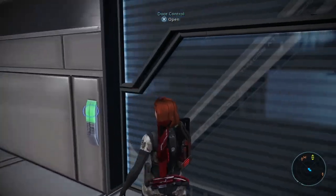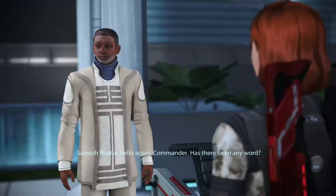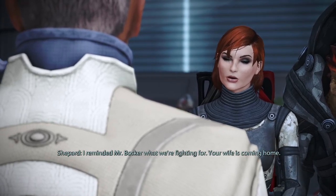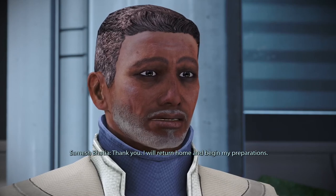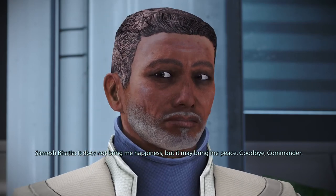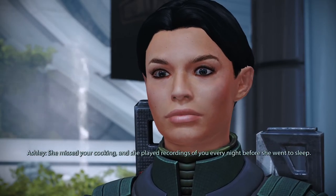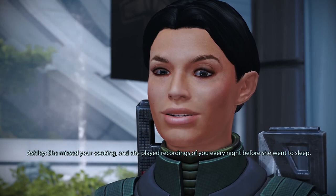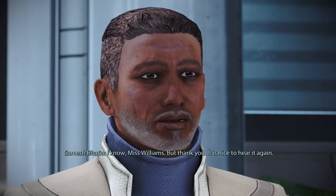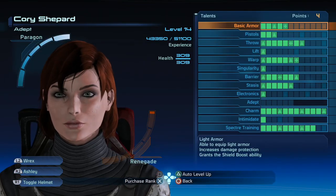Returning to Samesh with the good news: his wife is coming home. He thanks Shepard and says while it won't bring him happiness, it may bring him peace. As Samesh leaves, Ashley adds that Nirali loved him very much — she missed his cooking and played recordings of him every night before she went to sleep. Samesh thanks Ashley and says it's nice to hear it again. The host notes they leveled up from the XP. Poor guy.